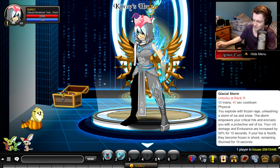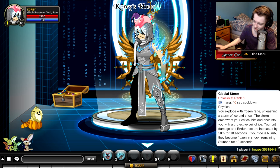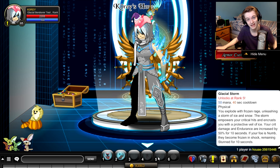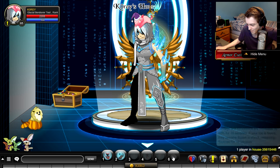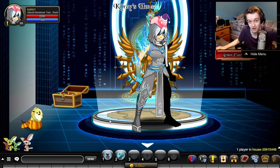I wish it wouldn't do the long description then just say what it does — you have to read through and pick through these descriptions. Hurt, damage, and endurance are increased by 50% for 10 seconds. If your foe is numb, it will become frozen in shock — stun for 10 seconds. A 10-second stun! So it's a 10-second stun in this class. I'm gonna start ranking up, and I'll be back once I get to rank 5. I don't know if this goes to rank 10, so I'm not gonna bother rank 10, but I'll be at rank 5 soon.